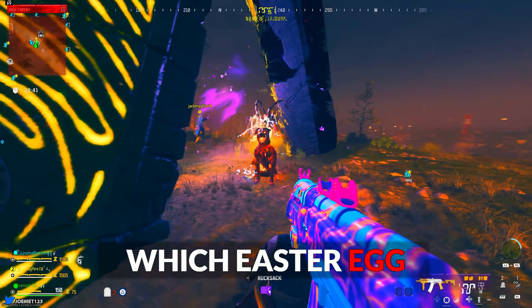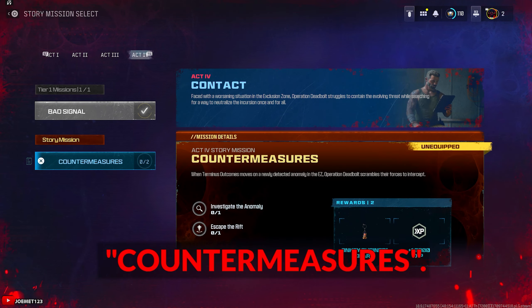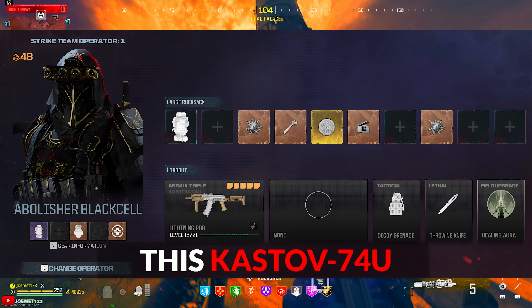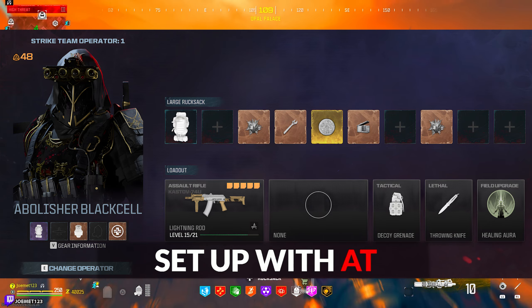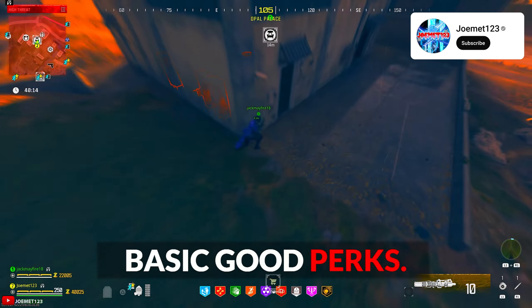Now that we know which easter egg we're doing, the first thing you need to do is change your Act Mission to Act 4 Mission 2 Countermeasures. As far as what to run, run what you like, but I've been rocking with this Cast of 74U variant that's been more than solid. In-game, set up with at minimum a purple Tier 3 Pack-a-Punch weapon and your basic good perks.